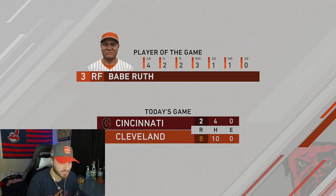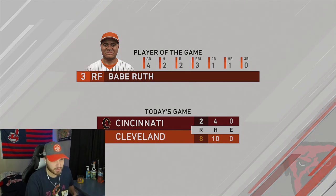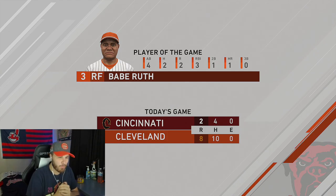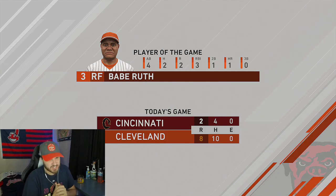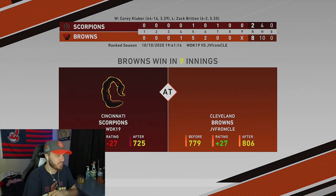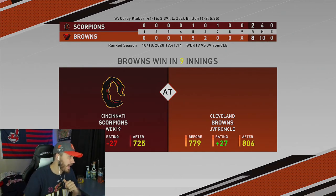Babe Ruth was player of the game — two for four with a bomb, a double, and three RBIs. J-Ram went one for four with a single, not too much there. We increased our Diamond Dynasty rating to 806, happy about that. I appreciate you guys for watching — like, subscribe, all that good stuff. And don't forget: the Cleveland Indians blew a 3-1 lead in the 2016 World Series!